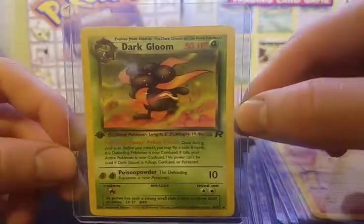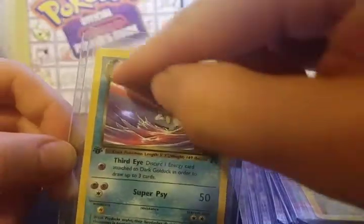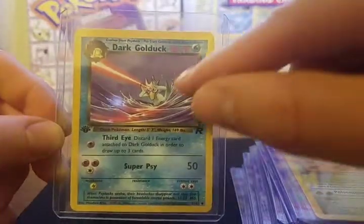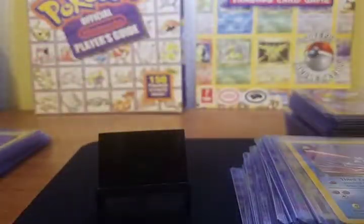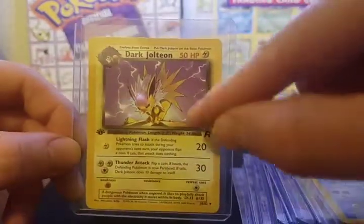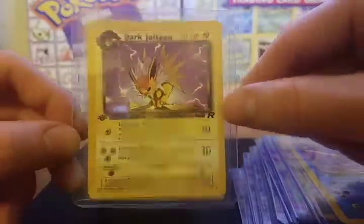Dark Gloom, then Dark Golduck. I would have even liked a holographic Dark Golduck — I thought that design was very cool. Imagine a different color red holo on the beam there and some blue for the background. That would have been a very neat card. I would have rather had this be a rare holo than something like Magneton. If they'd made white holos for the lightning and some dark purple for the background, this would have been a very cool card as a rare holo.